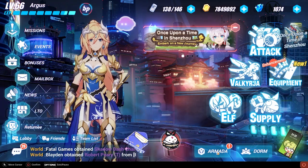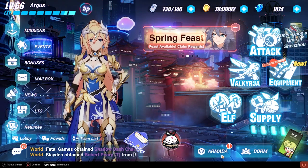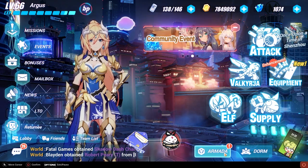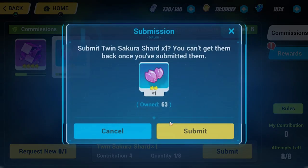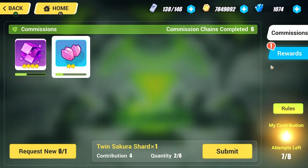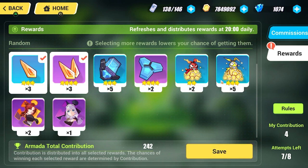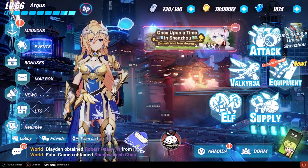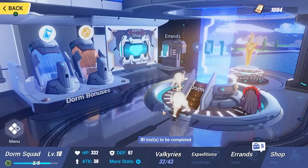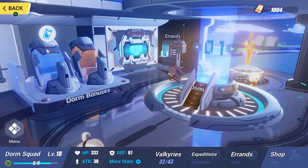Down at the bottom there's Armada — you won't have this right away since Armadas are basically clans or guilds in this game. You contribute to the clan and pick rewards from a list. It's not going to be important yet if you're just starting out.